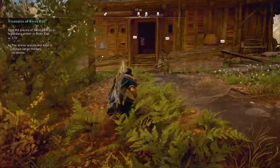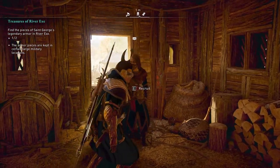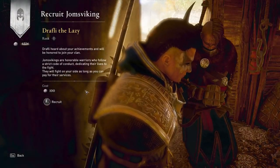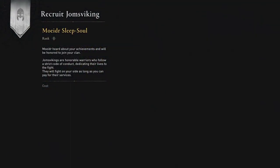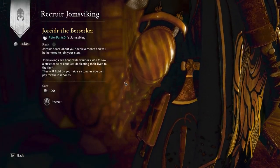So all you actually do is go into the building — you'll see there are these little chat boxes over here. You can look at these people and interact with them, recruit them, and see what they have to say. You can see what rank they are: this guy is rank 1 and costs a hundred silver. This one is also rank 1, a hundred silver, and this one is the same — rank 1 and a hundred silver.